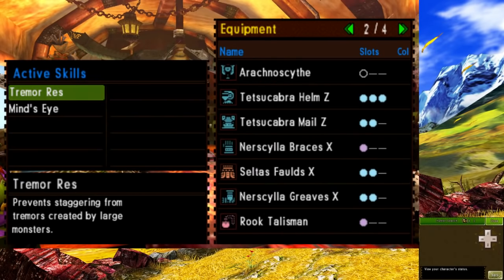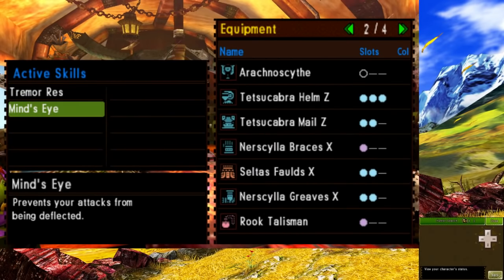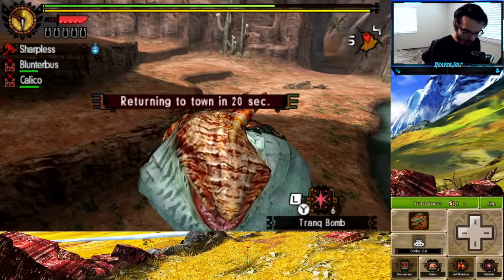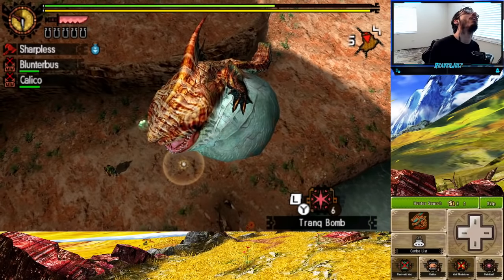And after a bunch of grinding, we finally have the armor set that'll at least help us survive most of G-Rank. I'm finally able to beat Tiger Stripe Zamtrios with a bit of patience and my newly obtained gear. I can only imagine it'll get harder from here.